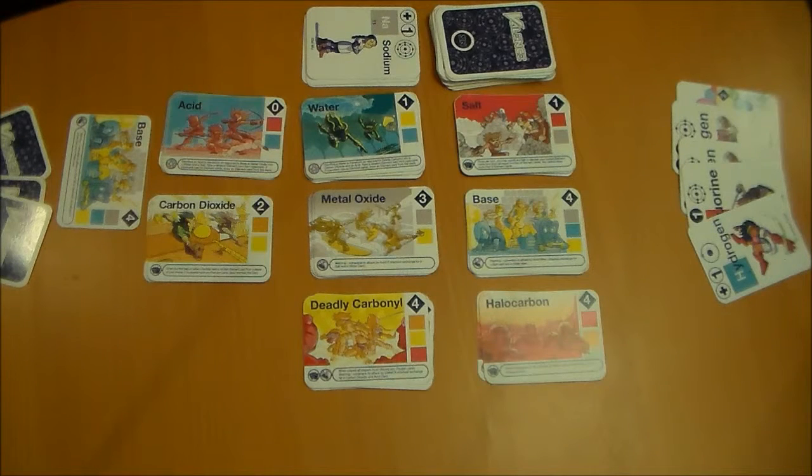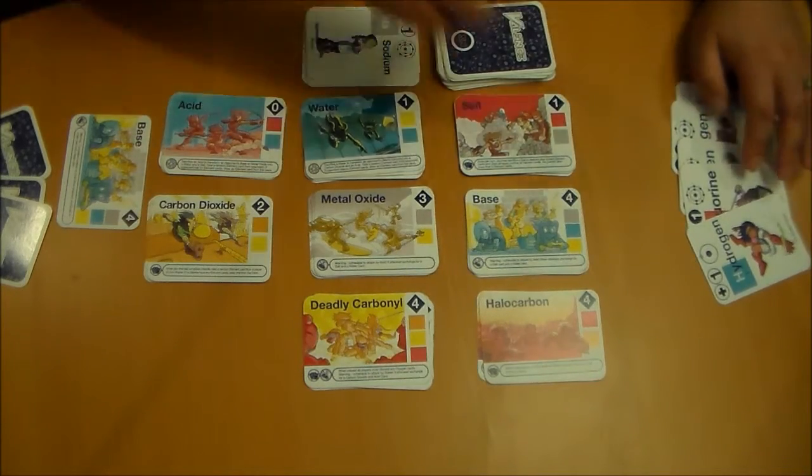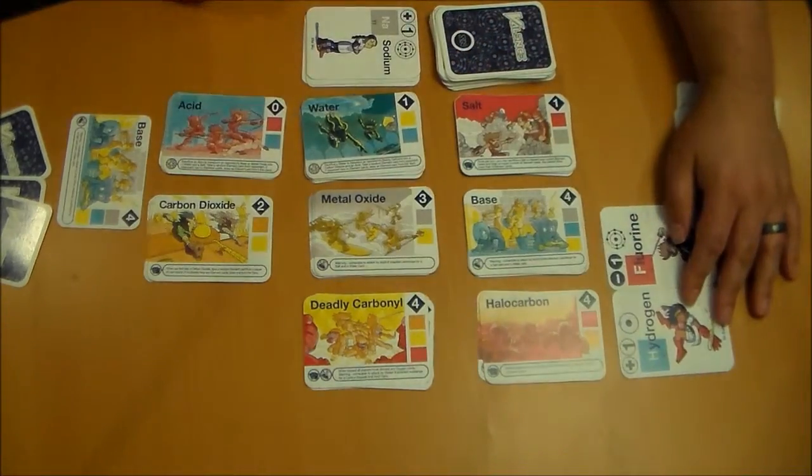The second phase is the build molecules, use molecule ability phase. In this phase, you can do two actions any number of times and in any order you wish. Those two actions are build molecules and use molecule abilities. To build a molecule, you take cards from your hand that have values that add up to zero.